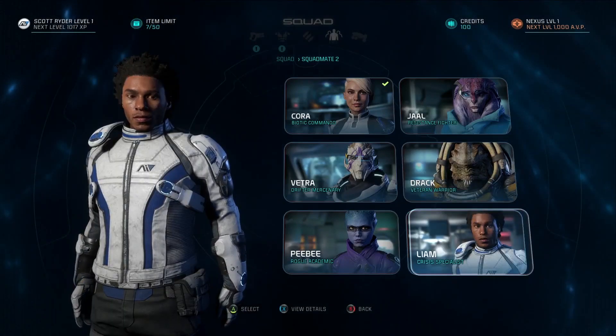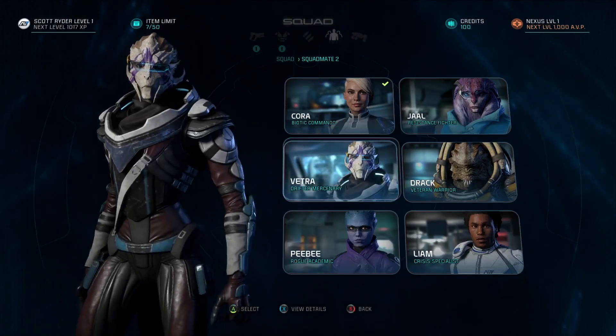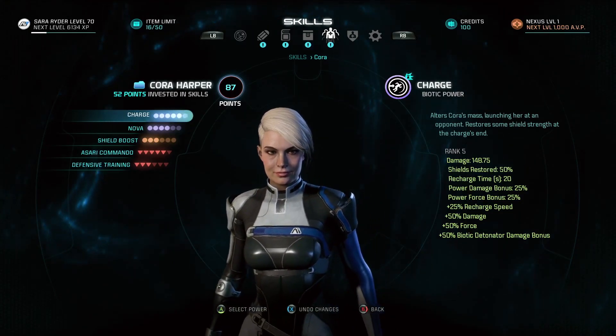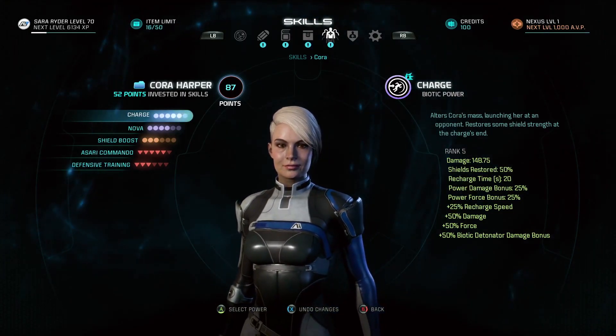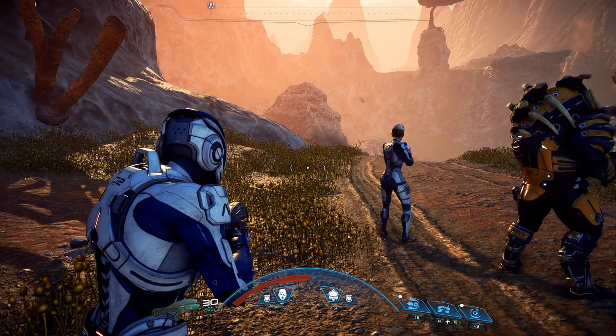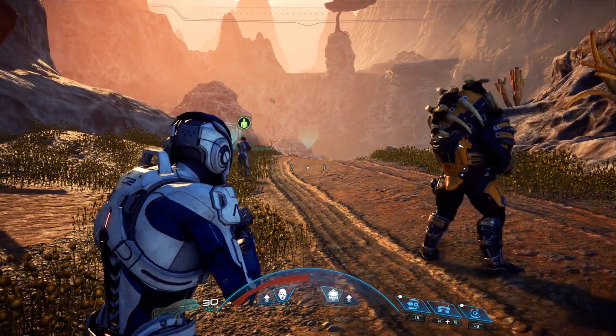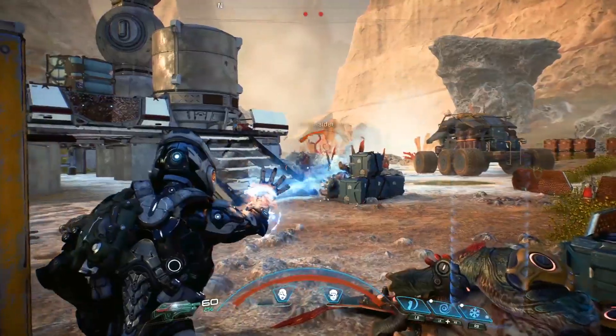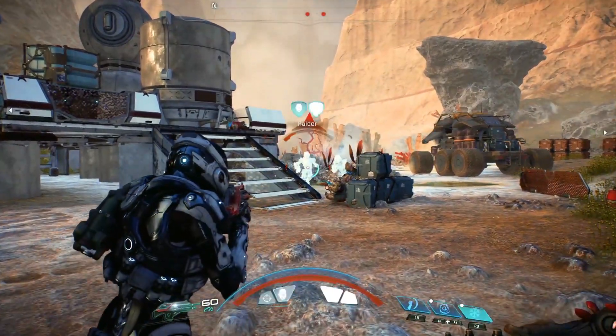And when it comes to combat, don't forget your squad. Each of your six squadmates has three active and two passive skills. Korra uses her Biotics as a support character, and Drac is a bruiser who can soak up lots of damage. Not only can you set your squad up around the battlefield, ordering them to defend locations, attack targets, or rally to your side, but you can also team up with them for devastating power combos.